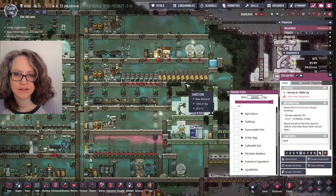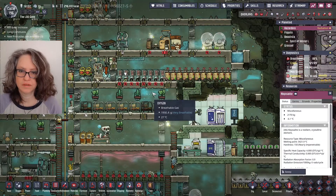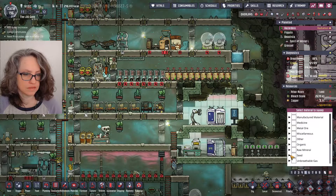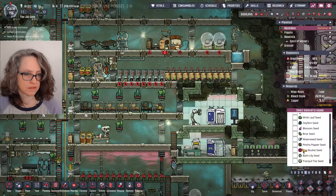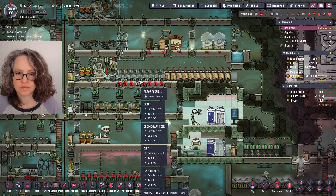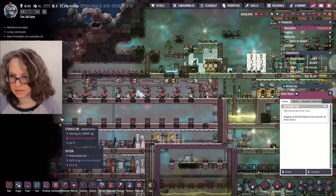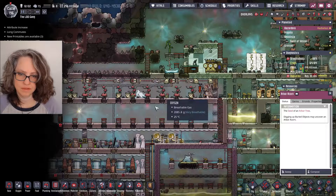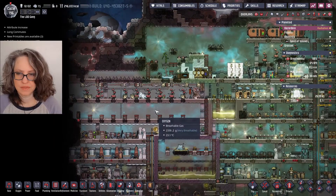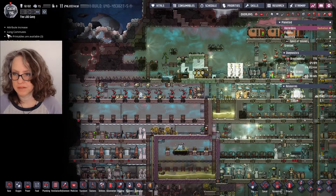Oh, you know what? I swept that area. It's over here somewhere — I bet. Seed... arbor acorn. There it is. So I'm gonna have to move that acorn back over here, or maybe I'll just wait until they produce another one. Eventually I'll just have to build something and deconstruct it — I'll need it anyway.